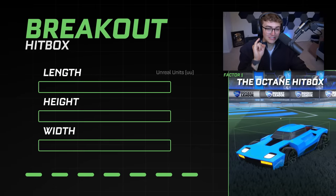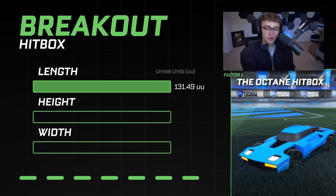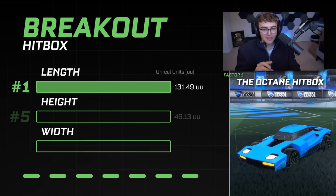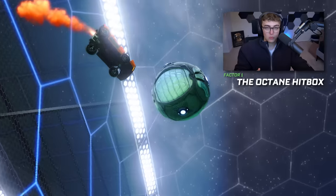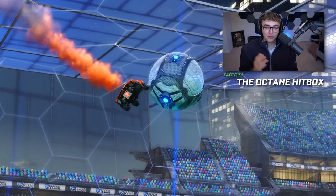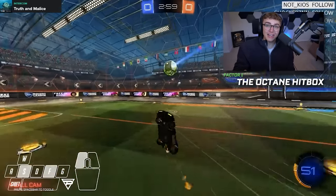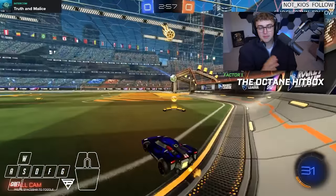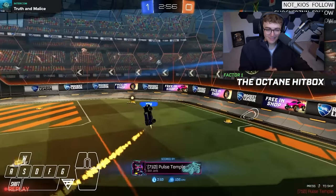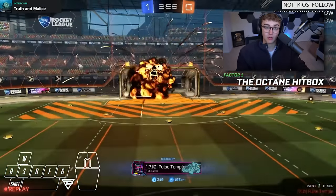Another great example: the Breakout has a length of 131.49, making it number one for length, but only top five for height and width. This means the Breakout is very good for air dribbling, and you'll see a lot of unlimited boost freeplay freestylers using the Breakout to hit insane clips. But just like the Merc, because it's not balanced, it won't be used much in comp and you won't see the Breakout in any pro games.